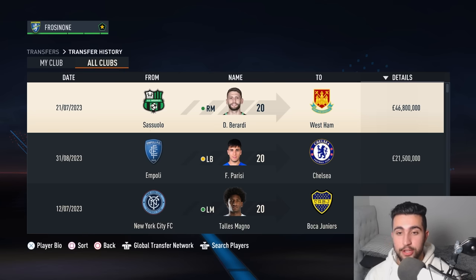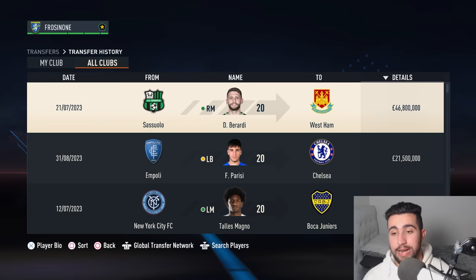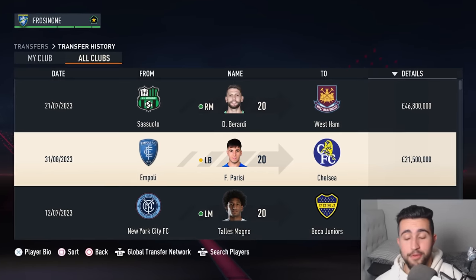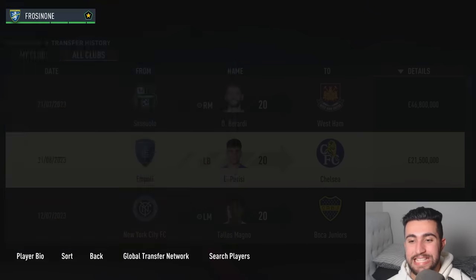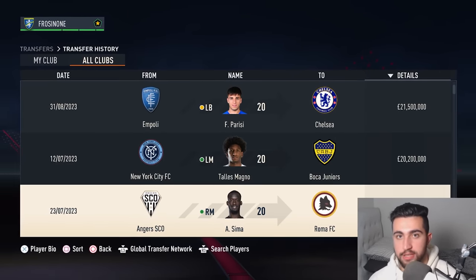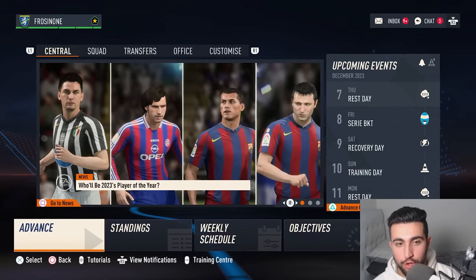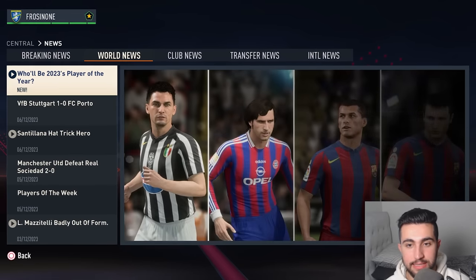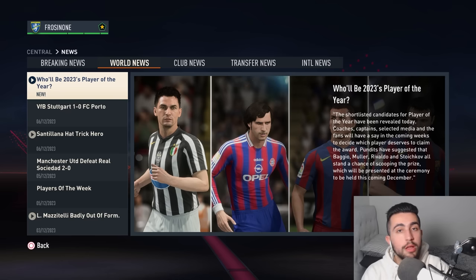There's been more money spent this time around. In this economy, we've got Domenico Berardi headed off to West Ham for £46.8 million. There's something about these retro logos that just penetrate your soul. Fabiano Parisi headed off to Chelsea for £21.5 million. Now let's see who's up for the 2023 Ballon d'Or — you can start to see some of the most successful teams in the sim have their players nominated, like Roberto Baggio for Juve, Gerd Müller fresh off winning the Champions League, and both of Barcelona's Rivaldo and Stoichkov fresh off their La Liga victory.